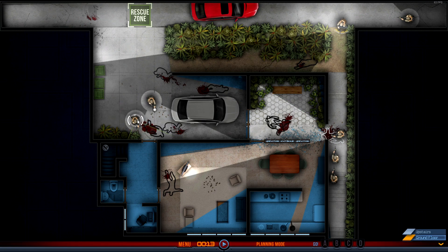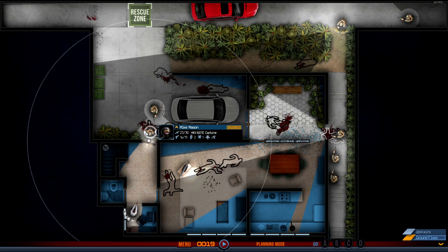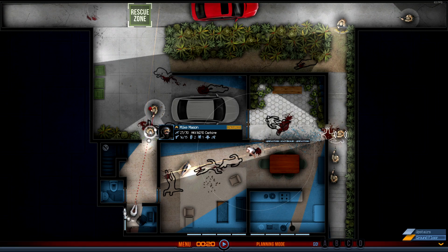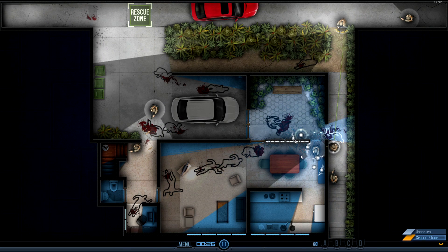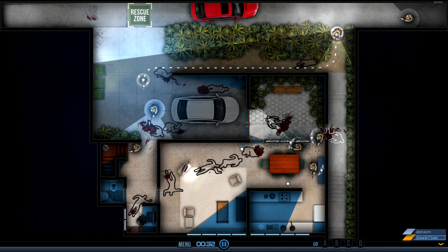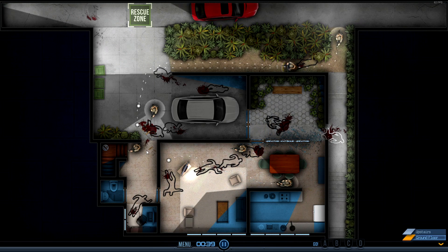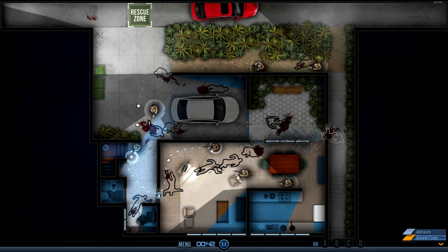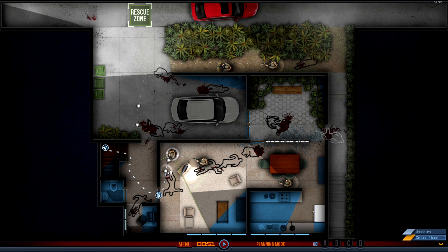Alright, planning mode — cancel that. Yeah, you will lose people in these missions, especially in the campaign. The difficulty level is significant. Move in and clear this. My second entry team has moved the shield guys down into the house, and we'll have the upper floor to take care of as well. So let's give them the order to go upstairs. Apparently I've only got two guys this time, which is unfortunate. Oh, I can send more people upstairs — that is useful.